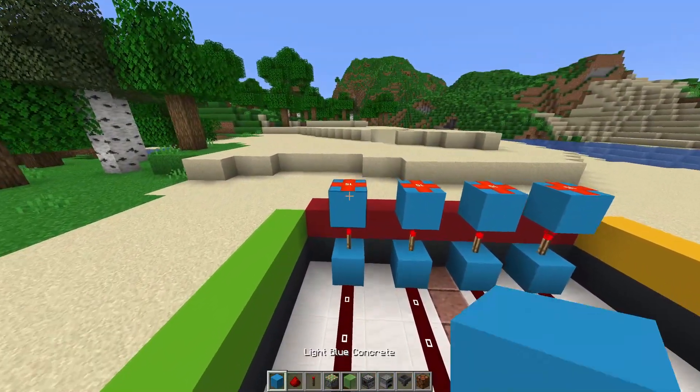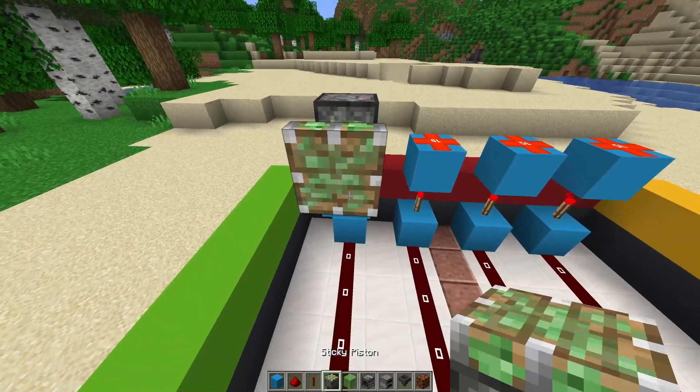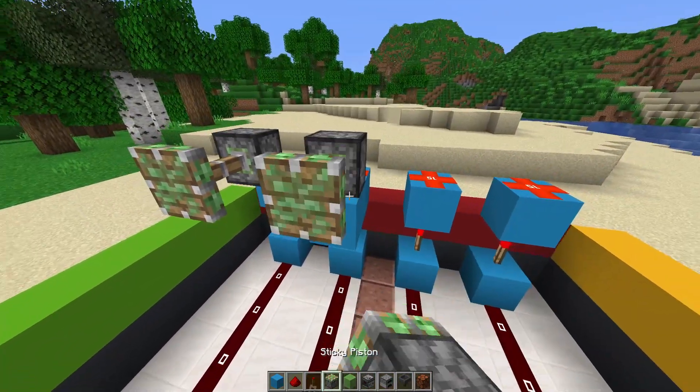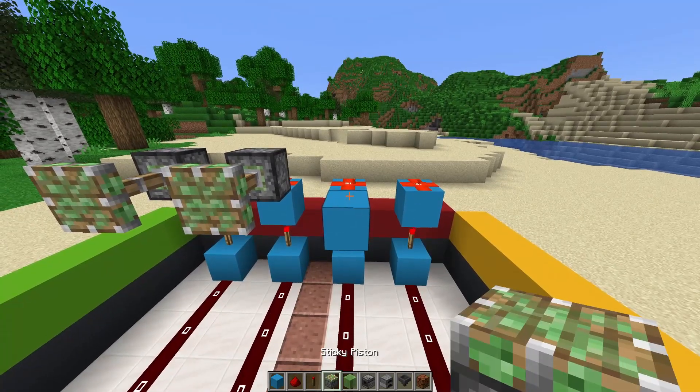Place a block right there on the bottom with a sticky piston on top, and place another block with another sticky piston on top. Simply replicate that two more times.